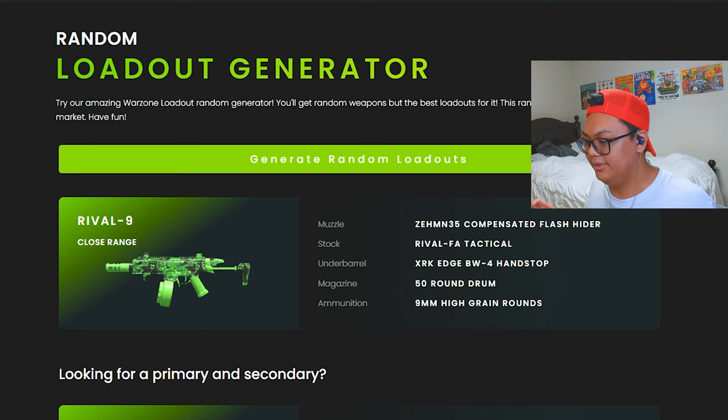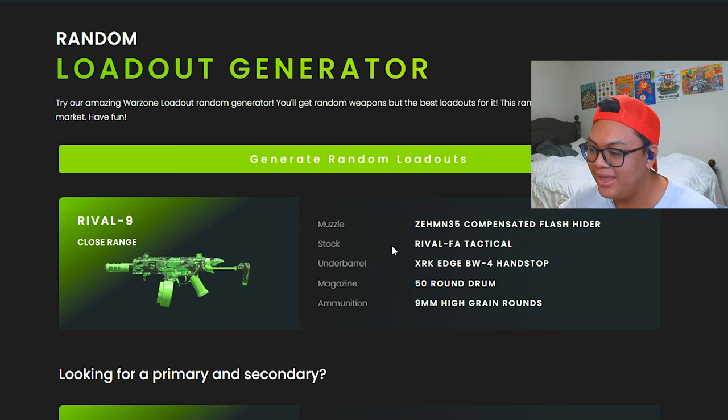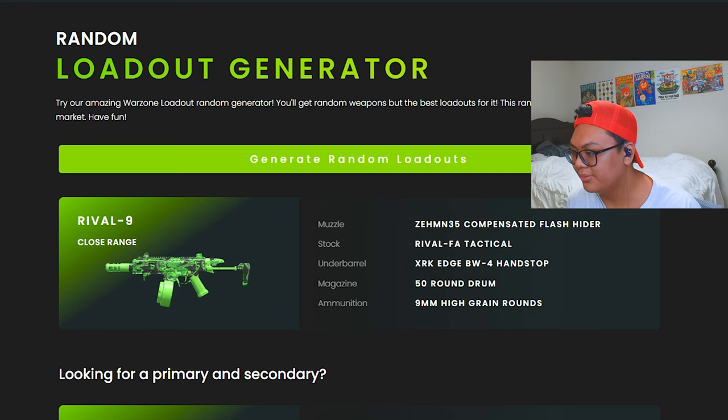Let's see what we're gonna get — oh god, Rival 9. Muzzle: Xenom 35 Compensated Flash Hider, stock: Rival FA Tactical, underbarrel: XRK Edge BW4 Hand Stop, 50 round mag, and High Ground Reins. This looks like it's gonna be trash, but let's try it out. Now we have the Rival 9 — let's go get our secondary.